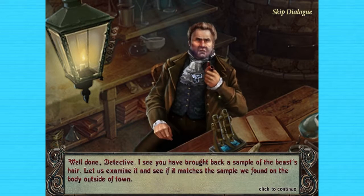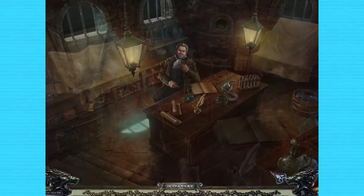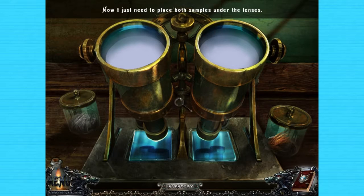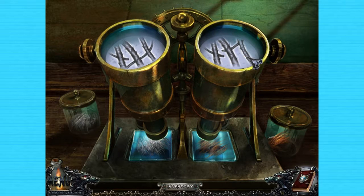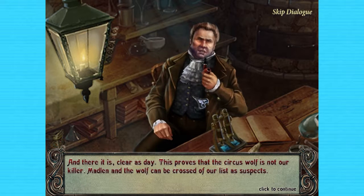Jared. Well done, detective. I see you've brought back a sample of the beast's hair. Let us examine it and see if it matches the sample we found on the body outside of town. You can use our microscope here. To prove that the hair is different, you will need to find three differences between the samples. Makes sense to me. Let's get the lens, place the samples — one, two, three. And there it is. Clear as day. This proves that the circus wolf is not our killer. Madeline and the wolf can be crossed off our list as suspects.